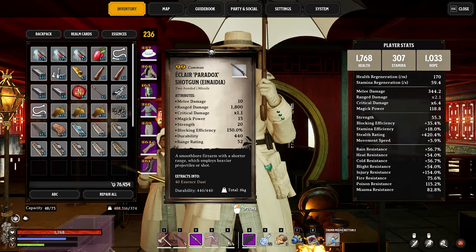Here is the finished product — the Eclair Paradox Shotgun using Innadia for the metal and Fabled Seer Eaton Tier 3. Probably the highest range damage you can get. I really wanted to do a critical damage build but had a lot of trouble finding the Tier 3 Fabled Eaton in the Forest Realm — if you have ideas on where to find it, let me know. That covers building the shotgun.